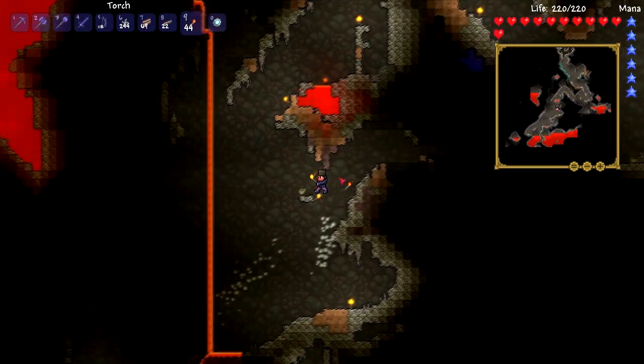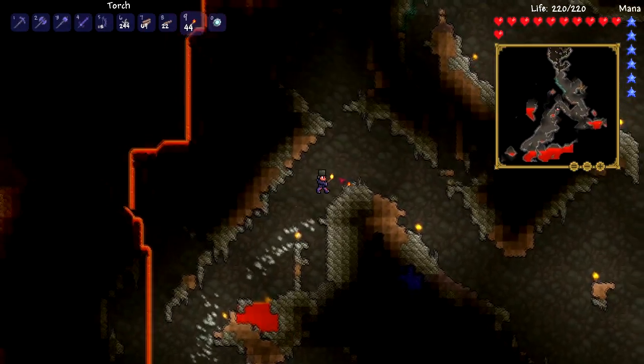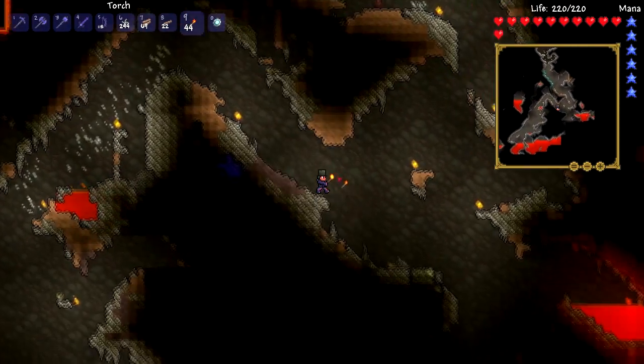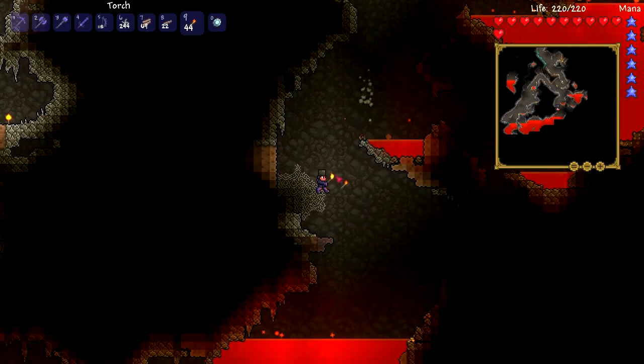The waterfall doesn't give me damage, but the lava itself on the floor probably will. I don't think I can see any chests or heart containers about, so we're going to continue going down like a boss, like a trooper.